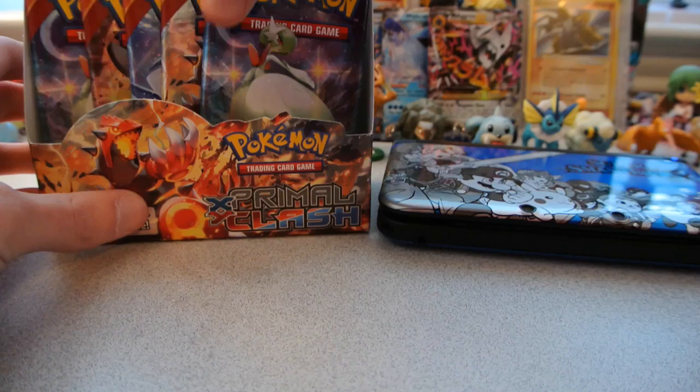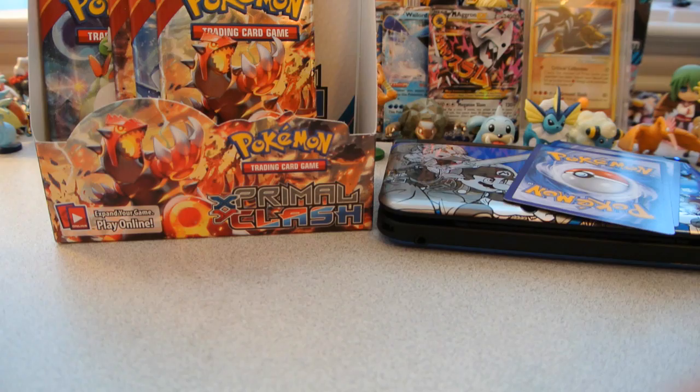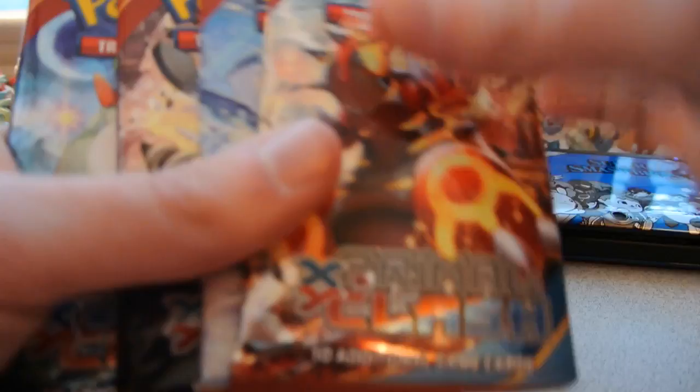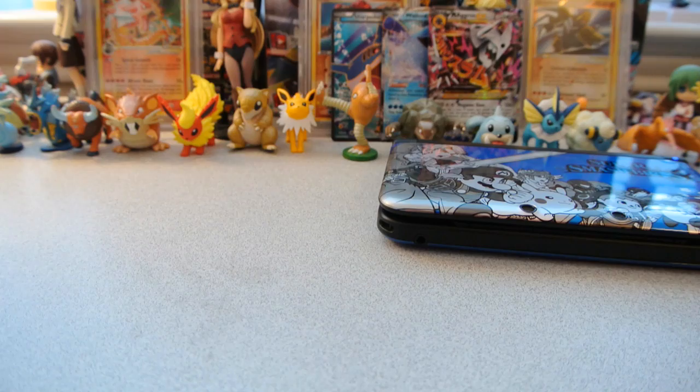With three Ultra Rares and five holos and five packs left, we are under the average. Pack 30: Horsea, Skitty, Tangela, Treecko, Honedge, Lanturn, Shrine of Memories, and Vibrava. The reverse is Mr. Mime, an uncommon. And the rare is an Azumarill Regular Rare. So with just one of every pack art left, we have three Ultra Rares and five holos from this box.